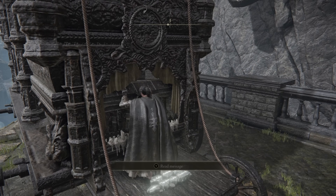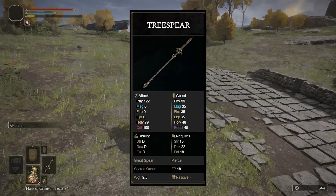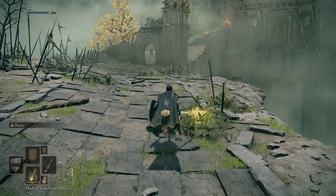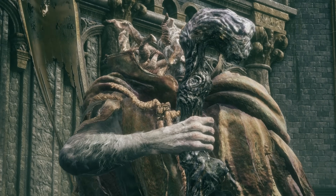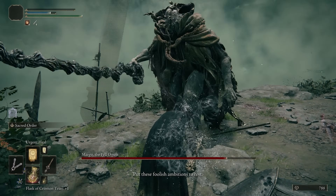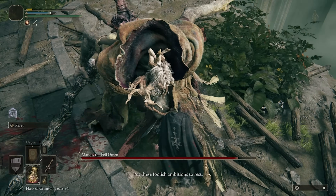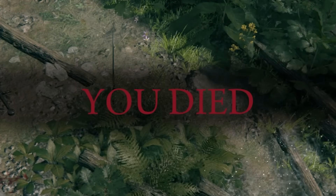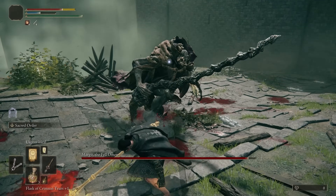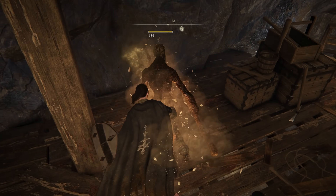Skipping all the way to Leyndell, we're going to grant God's favorite princess her weapon. I thought the Tree Spear was a very fitting weapon as it deals holy damage and scales with Faith — it was also the closest thing I could find that looked like the Spear of Night. Let's go give the spear a whirl against the game's first great boss. I'm figuring out the buttons.